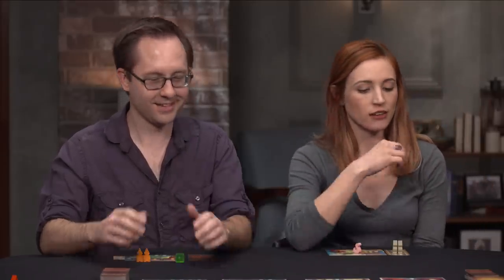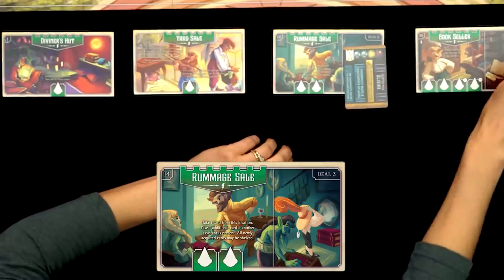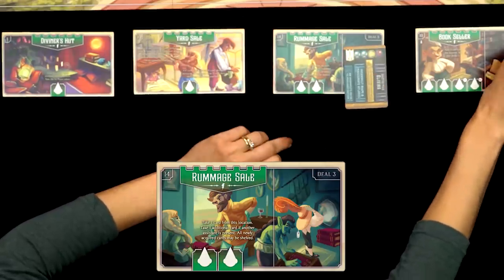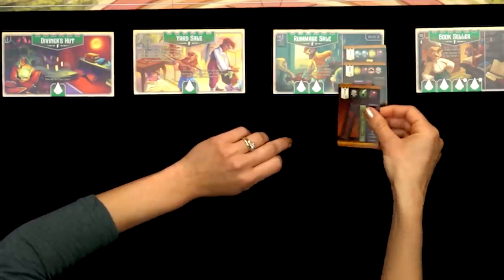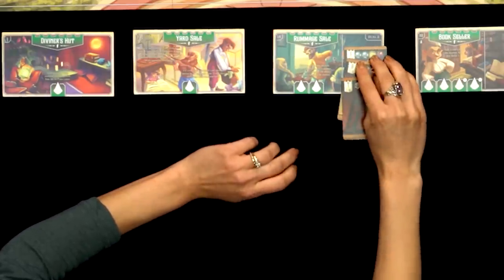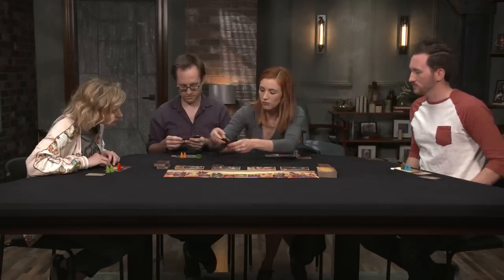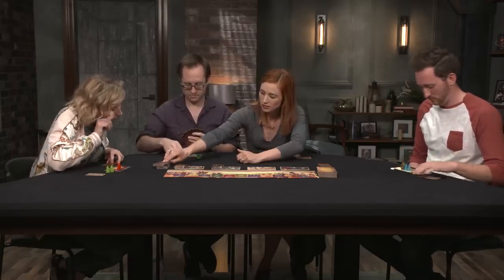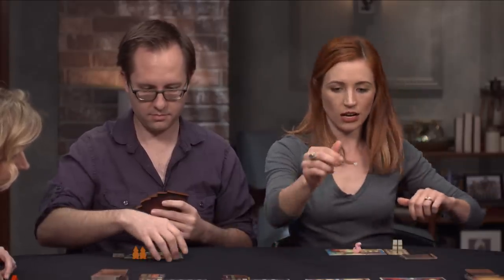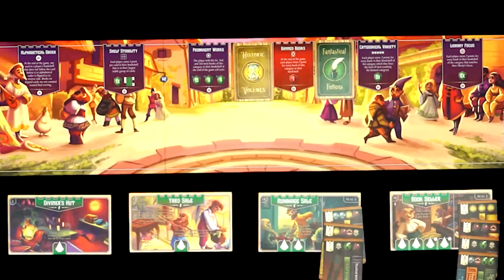Tyler places first, reviewing the locations: Rummage Sale lets you take one card and one additional card if another assistant is already there. The Bookseller lets you take one card and shelve it immediately. Tyler starts with the Bookseller and takes the H card. Becca notes prominent works is Historic Volumes and banned books is Fantastical Fictions — minus one point per instance.